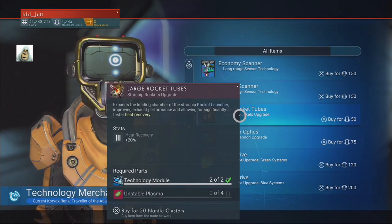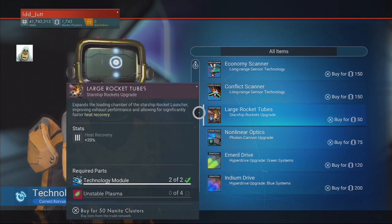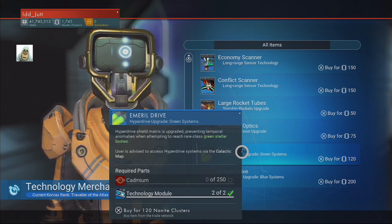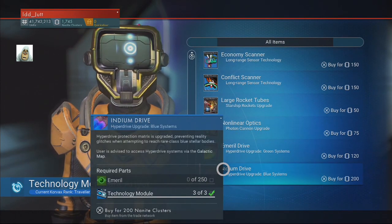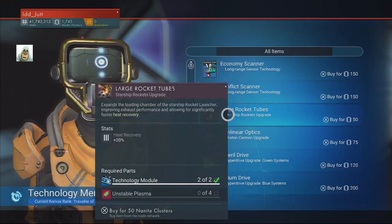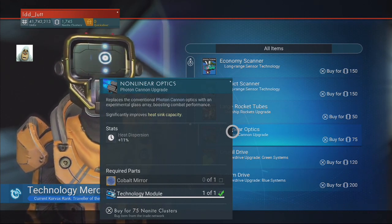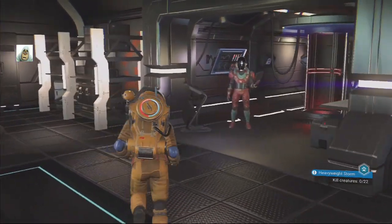Large rocket tubes — expands the loading chamber, allowing for significantly faster heat recovery. Non-linear optics emerald drive — hyperdrive. There's another hyperdrive. Hyperdrive upgrade for blue and for green. I don't really want one of those. Non-linear optics replaces a conventional photon cannon with experimental glass array, boosting combat performance. I have no idea what they do. I don't really need any of those — I'm full at the moment.